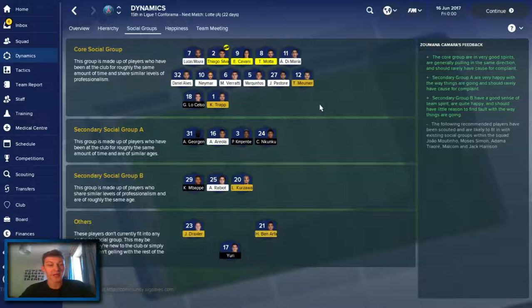Here are the social groups then - this is what I've been quite interested to see. In the core social group there are quite a few players who've been at the club quite a while and share similar levels of professionalism. Neymar, who just signed, is in this core social group which is interesting - I would have thought he'd perhaps be in the others. But all the team leaders are in there, a few highly influential players as well. The secondary group are similar-age players who've been there at the same time - I guess these are more of the youth players, the younger guys. They're not influential players yet, but they could be in the future.